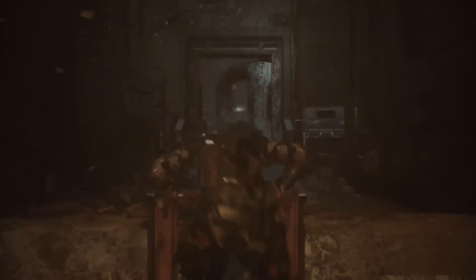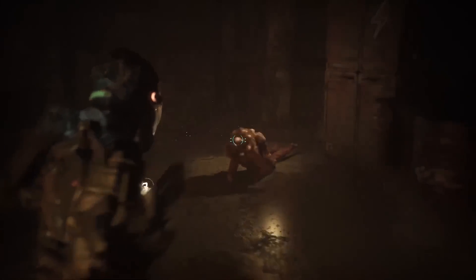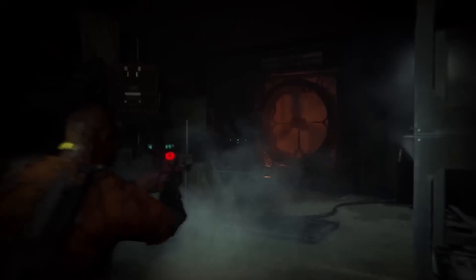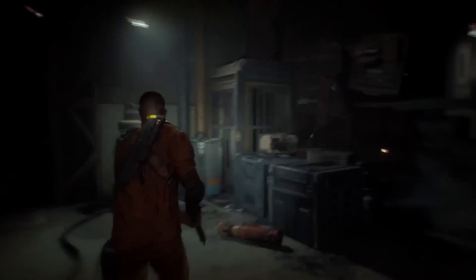The game's director, Glenn Schofield, revealed: sometimes we make players wait 10 or 15 minutes for a big scare, sometimes we hit them with two or three in a row, sometimes we build up a ton of tension and get players ready for a jump scare, then don't deliver it. It's kind of like a game of cat and mouse — as soon as you become predictable, it's over.